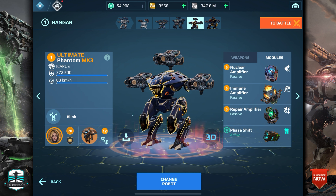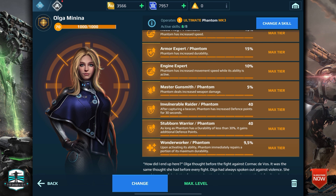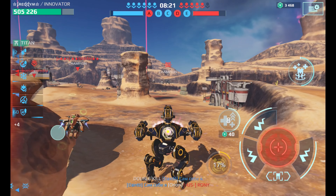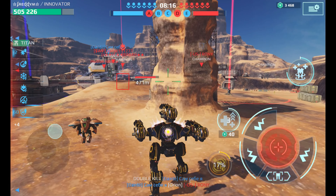Ultimate Scourge versus Pathos — which will be the best weapon setup for the Ultimate Phantom? In this video I want to show you how strong the Pathos weapons work on the Ultimate Phantom in comparison to the Ultimate Scourge weapons. Let me know in the comments what you think and which weapon setup will work better for this amazing robot.